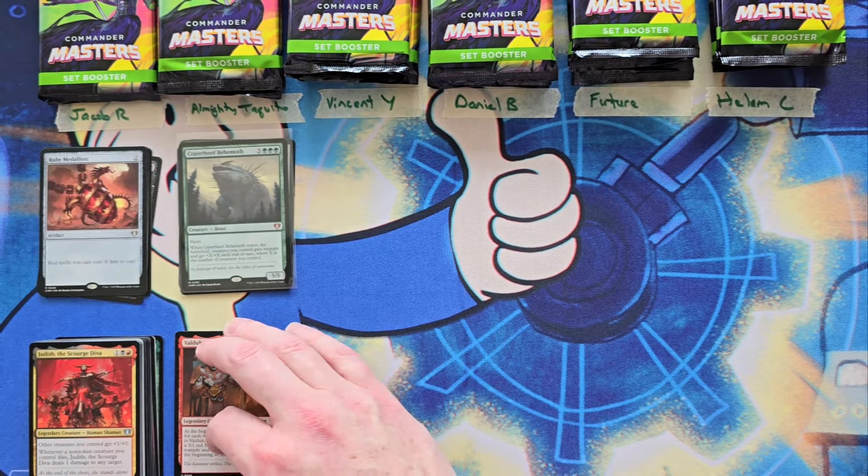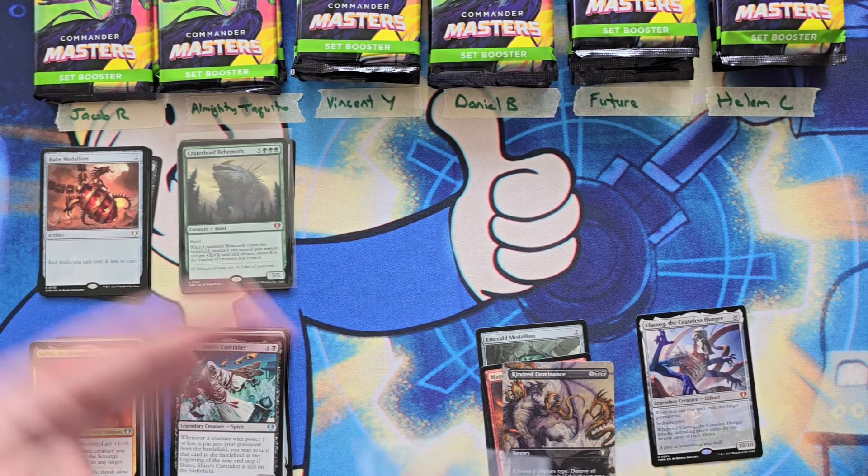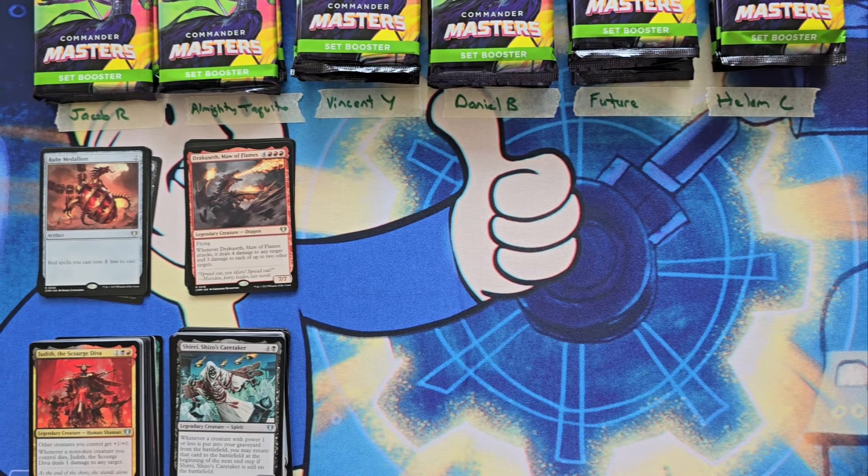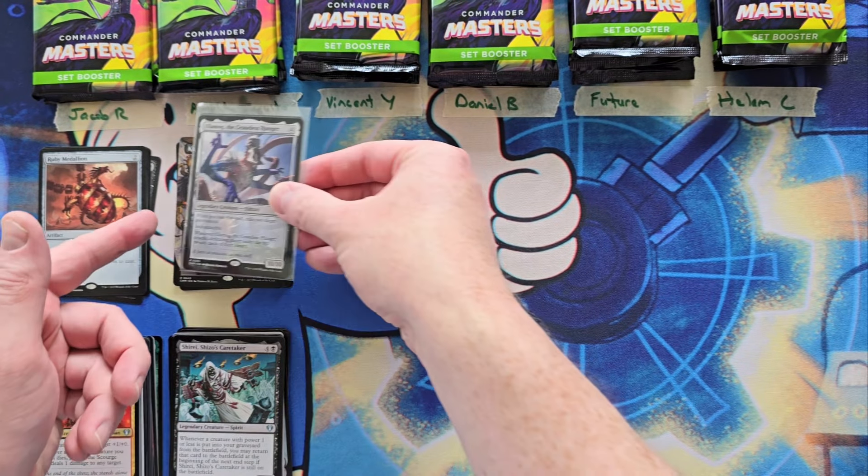Next pack for Taquito. We got the Loyal Guardian. Emerald Medallion - so that's three medallions already, that's a two. Magus of the Wheel, you're at a five. Ulamog! That is a 15 so far. Kindred Dominance for a 22. Elvish Mystic - that's a 22. You're at a 45 - a 45 and two awesome mythic hits in Ulamog and Crater Hoof. I'm going to put Ulamog on top just because Eldrazi's been hot since MH3.